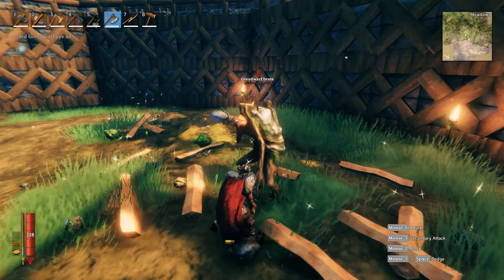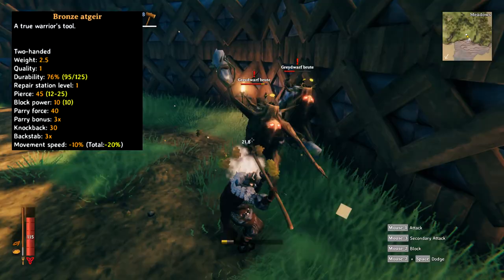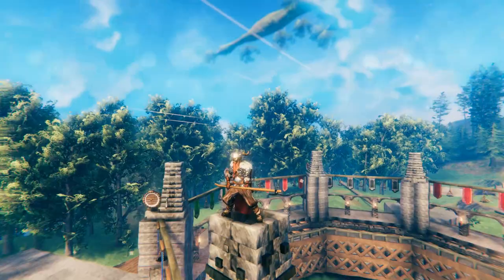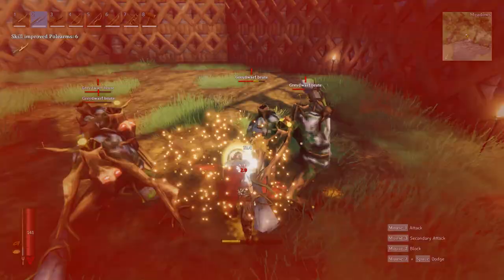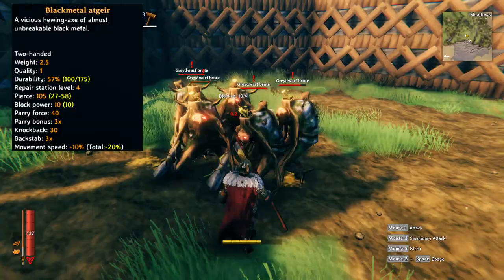Moving on to the atgeirs or halberds — there are only three in the game currently. The first being bronze with a pierce damage of 45. The second being the iron halberd with a pierce damage of 65. And lastly the black metal variation with a whopping 105 pierce damage. All three of these polearms have a spinning attack as their special attack, using the middle mouse button to activate it.